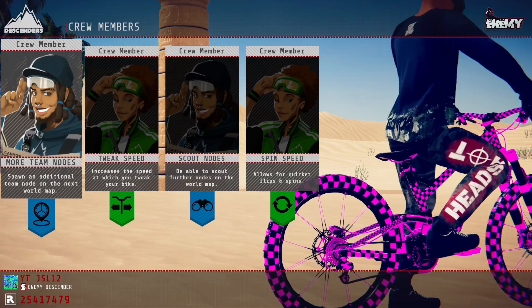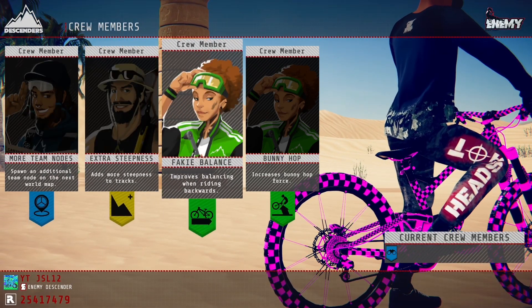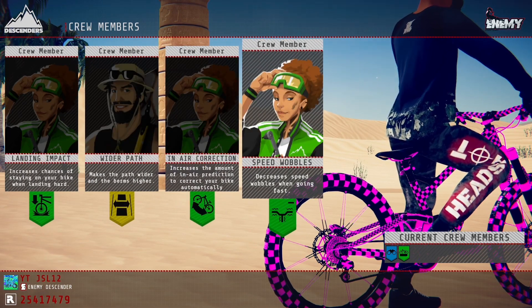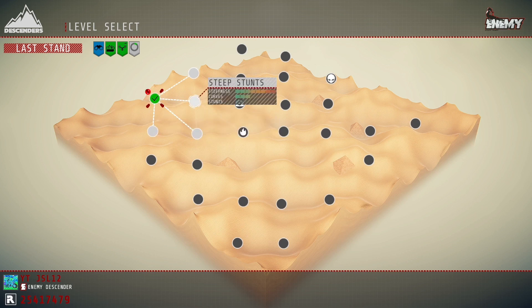Once you've done the track, you want to look for fakie balance — that improves balancing when riding backwards. Now this is the key to getting rep as fast as possible. Speed wobbles is also important. You want to look for both fakie balance and speed wobbles, and ideally get both of them in a row.